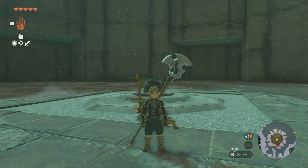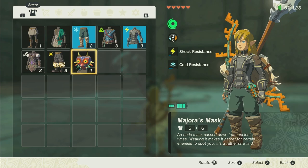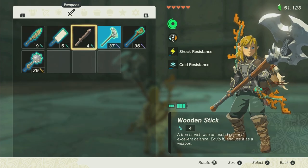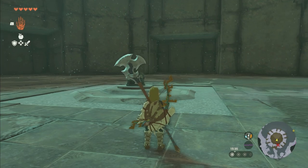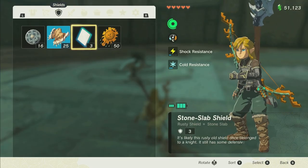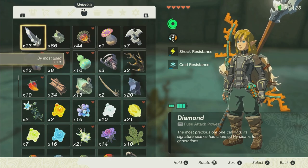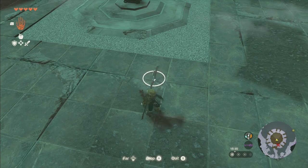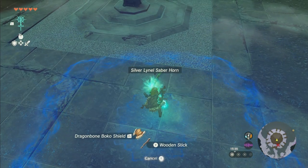I'm going to show you how to get what is probably the absolute strongest weapon in the entire game, or strongest fuse. That way you can fuse it on anything you want and have a stupid amount of strength. I can take a stick, for example just a plus four stick, and put this item on it. We're going to do it by fuse power and explain how to get this. We're going to put this thing on the ground and use a plus four stick.